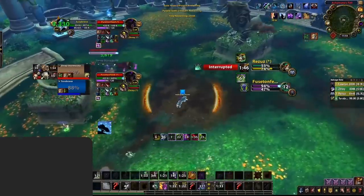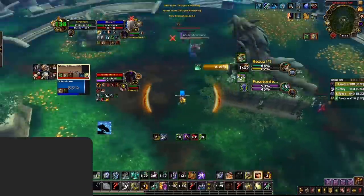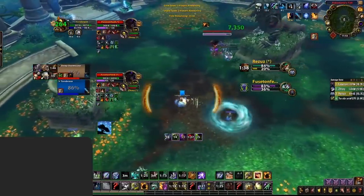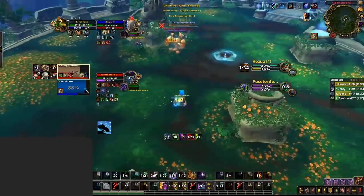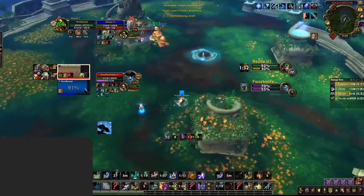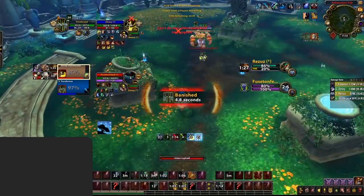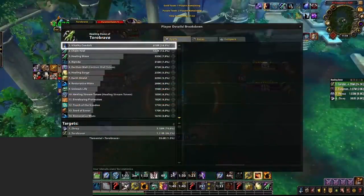After the buff, the numbers it puts out as a minor are completely insane — often being one of your top sources of healing, even more so for healers that like to stack versatility, so shamans, disc priests, and monks come to mind. What also makes this essence extra strong right now is the large amount of self-healing classes are capable of. Throughout this game we have in the background, Vitality Conduit's minor effect was Lontar's number one source of healing — and that's just the minor.